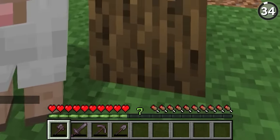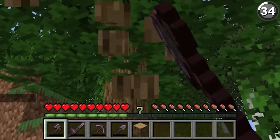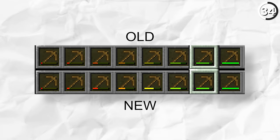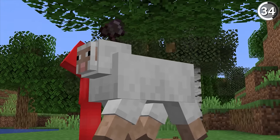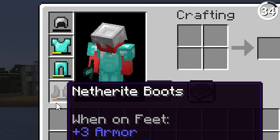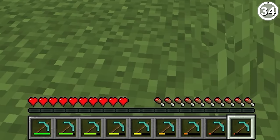Prior to 1.11, as you wore down the durability on one of your tools, not only would its health bar decrease, but the colors of that health bar would get less and less vibrant as it went along. I think you've got to pick one or the other, and Mojang seemed to agree — since now the durability colors stay vibrant all the way through, from a fresh diamond pickaxe to a broken tragedy.